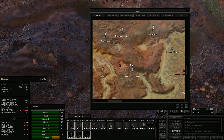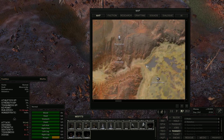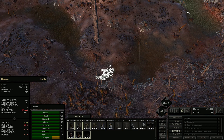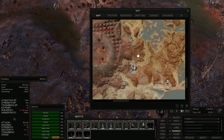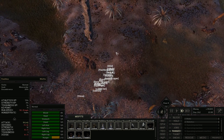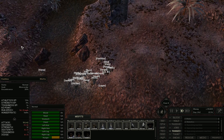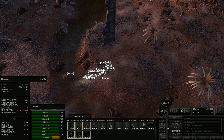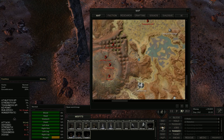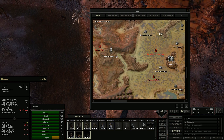The Band of Bones keep attacking us. Maybe we should go up to their exile camp and take down the Band of Bones. That's not a bad idea. Steve doesn't like to swim — if Steve can avoid swimming, he will. The rest of them don't seem to have that problem. But yeah, I think we should take out the Band of Bones. They keep coming and attacking the door and I have to repair it.